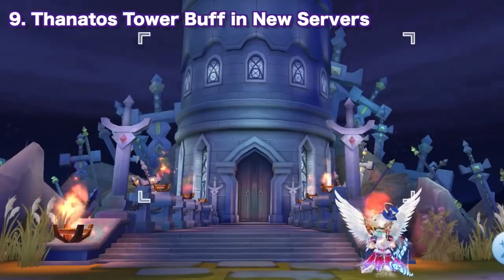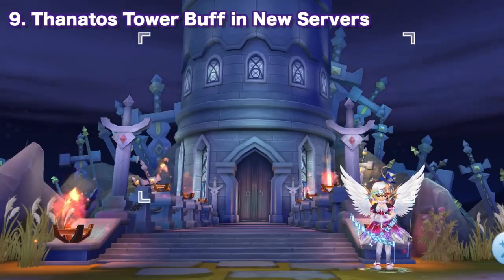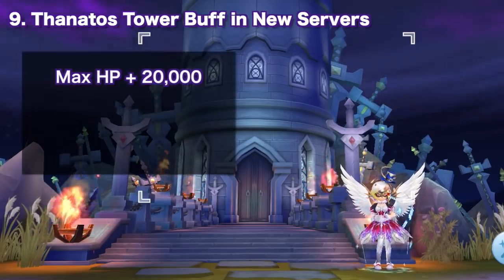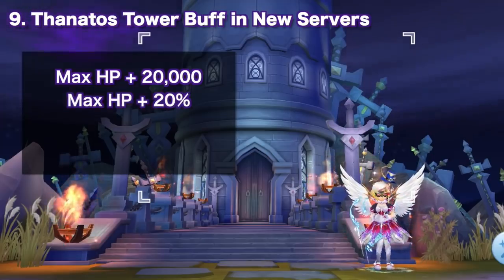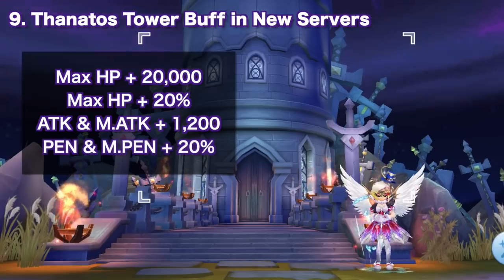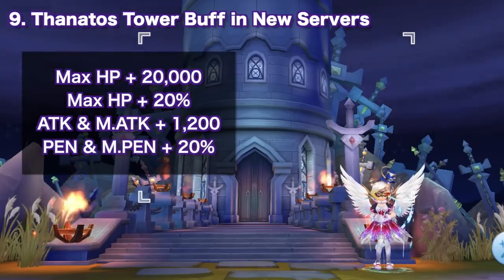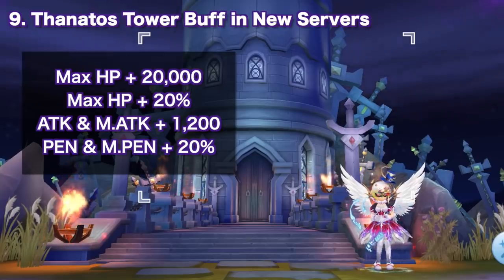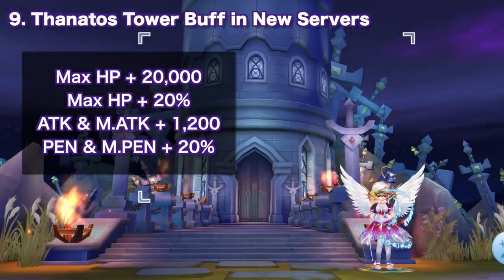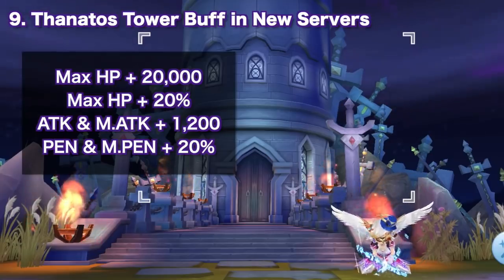Next, adventurers playing in the new servers will have a buff inside the Thanatos Tower dungeon. The buff will grant +20,000 max HP, +20% max HP, +1,200 physical and magic attack, and +20% physical and magic penetration. This is a good buff to help players on new servers enjoy and complete the dungeon faster, especially since the servers are quite fresh and most players are still undergeared.